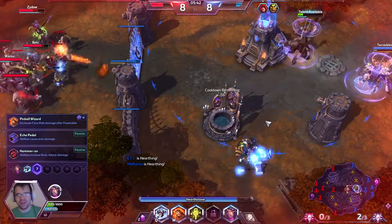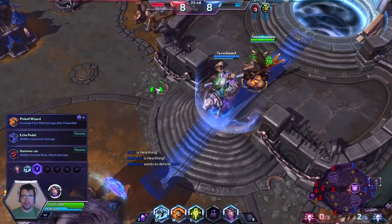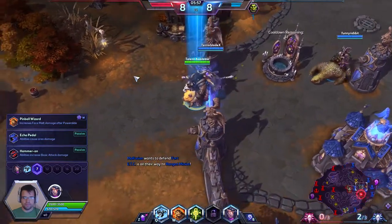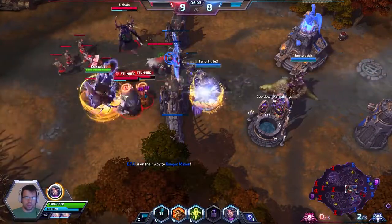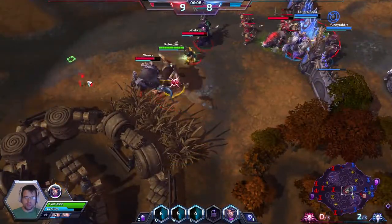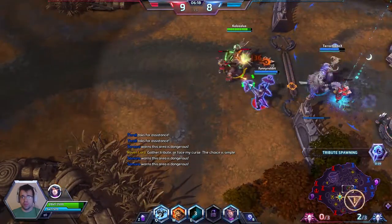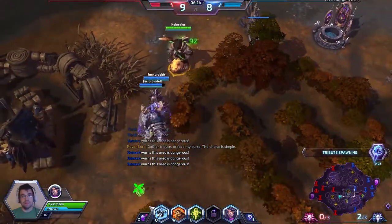The Block just saves them — the Block! He tried to recall way too close to that gate and gets taken out by it and by an auto attack from Nova. I'm going to go top for a second. I feel like I'm going to go Hammer On at level 7 — it gives additional auto attack damage to your next two basic attacks instead of just one.